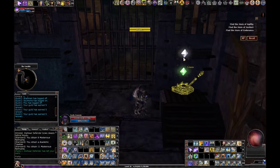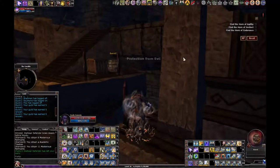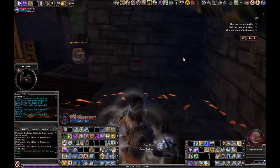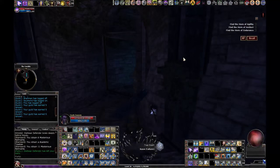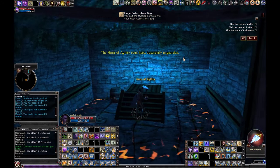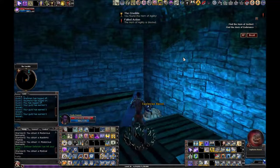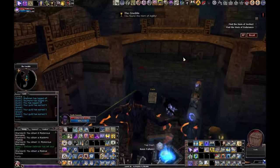This next part is a trap room obstacle course — you'll want to come back through here and do all the breakables, there are lots in here. It's great to send an evasion toon through here if you don't have the PRR to survive all those traps. Grab the Horn of Agility — it triggers these traps, but with our PRR, no problem.